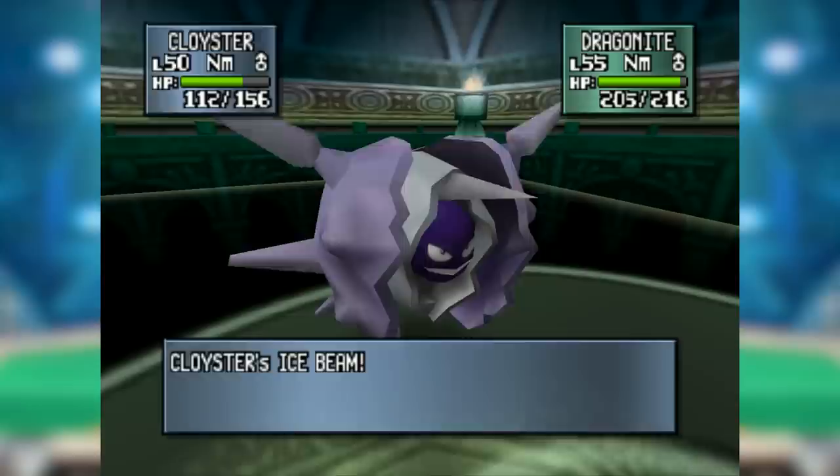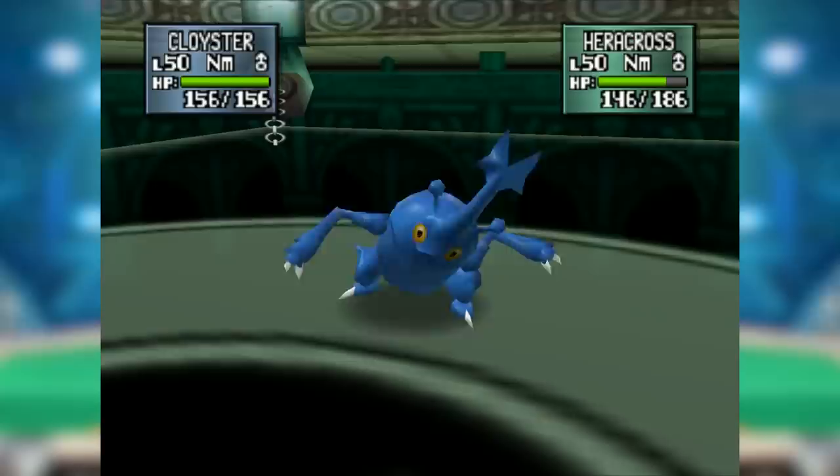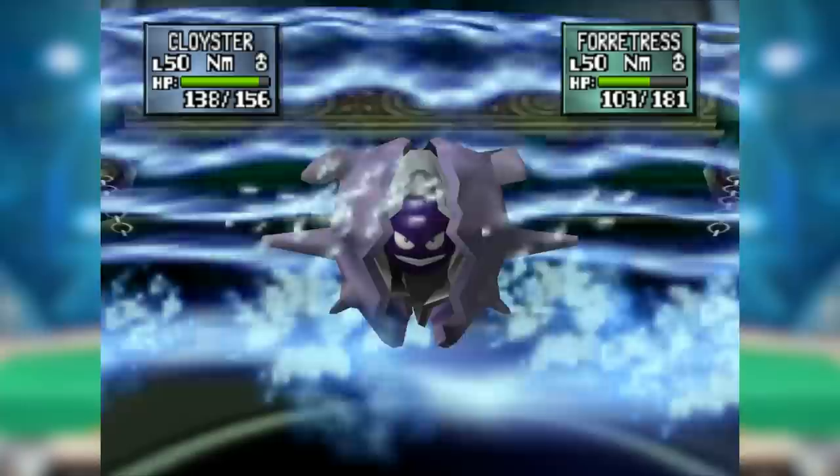Sure, it had to rely on Surf and Ice Beam since Blizzard was nerfed, but that was a pretty powerful STAB combination shored up by Explosion for the kicker if necessary. And when paired with Pokemon that forced switches like Steelix or Raikou, it was continually laying down hurt purely through the Spike support. As Cloyster's use revolved around Spikes, Spinners made its life hell, but good Spinners were a pretty small category — Starmie, Forretress, and Cloyster itself. Cloyster couldn't prevent any of these Pokemon from spinning, but it could at least chunk out Forretress with Surf, winning the head-to-head matchup.